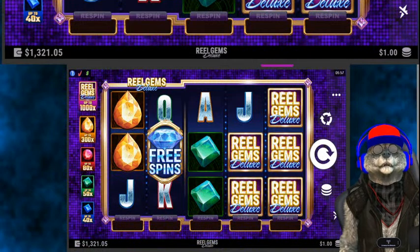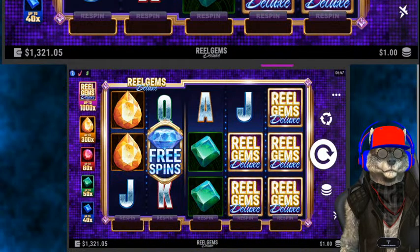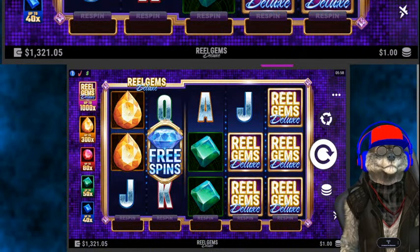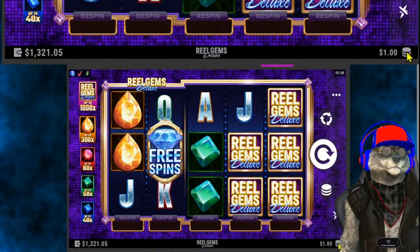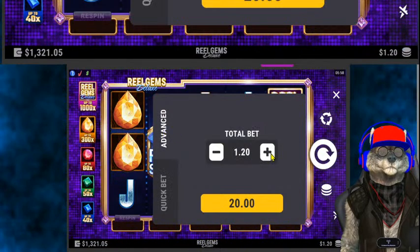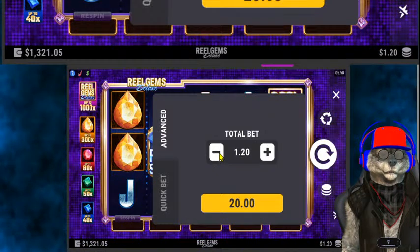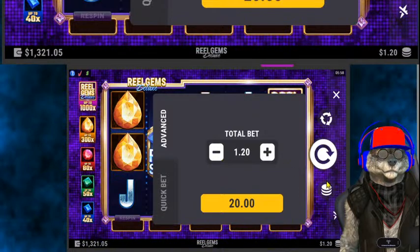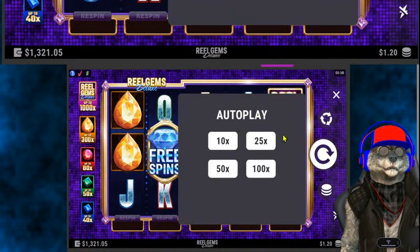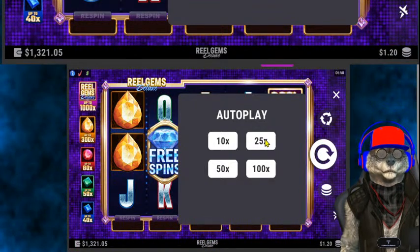Let's carry on with the gameplay. We are playing 0.1% of our total cash and credits for this 10-game playlist, so that's going to put us in the $1.32 range. The default wager right now is $1.30. Next one up is $1.20, then $1.60. So let's keep it at $1.20 per spin, and we're going to run it out for 25 auto spins at $1.20 per spin.